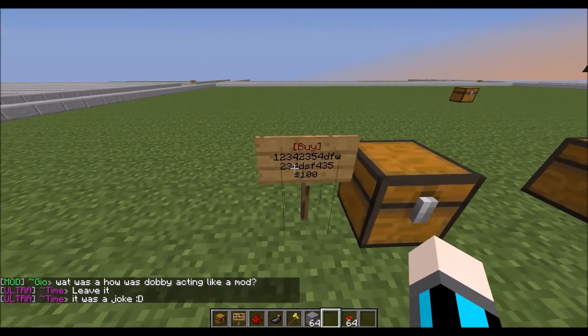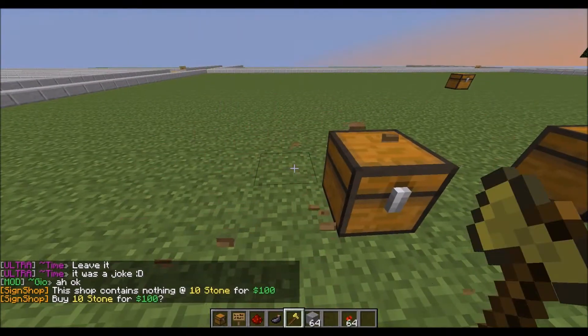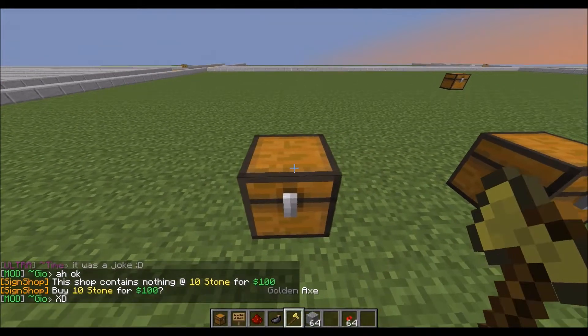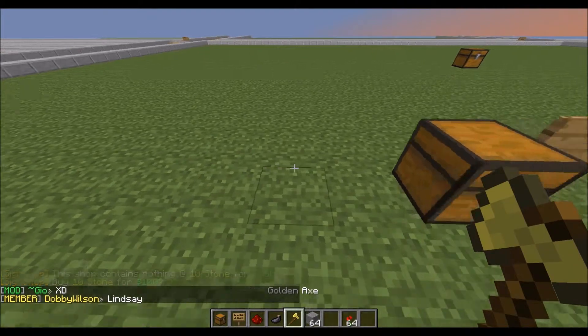In order to get rid of a sign, if you messed up, you can simply use a golden axe and break it. Any other item trying to break the sign will not work. You can get rid of the chest by doing anything — the chest does not matter.